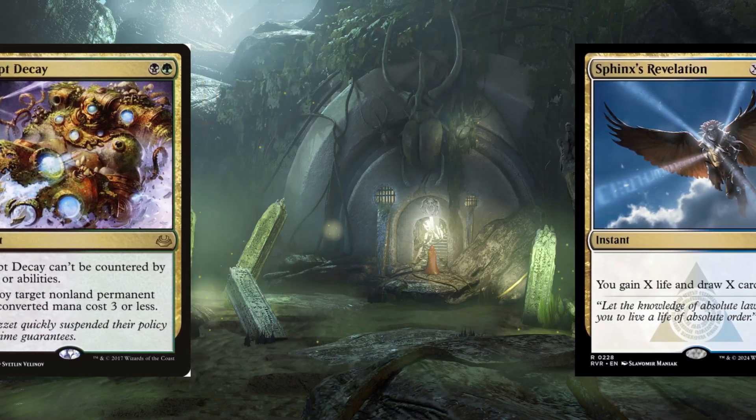On paper, Deathrite Shaman intrigued players with its versatility and low mana cost. It quickly proved to be more than just an interesting design, as it dominated tables across formats. Its ability to manipulate graveyards, accelerate mana, and deal damage made it a force in modern and legacy formats, where fetch lands and graveyard strategies abound. Deathrite Shaman became a pivotal player, shaping the meta around its presence.